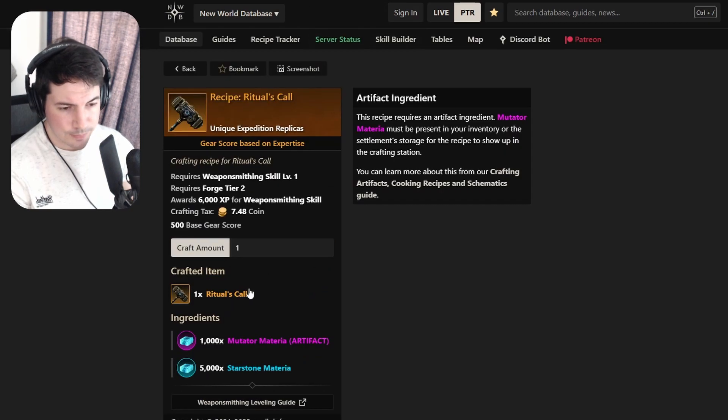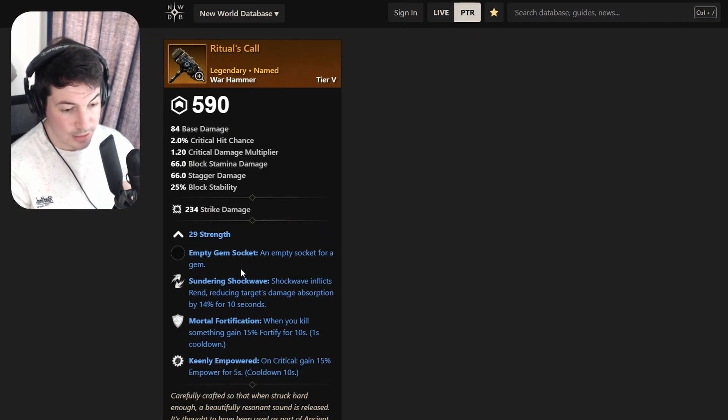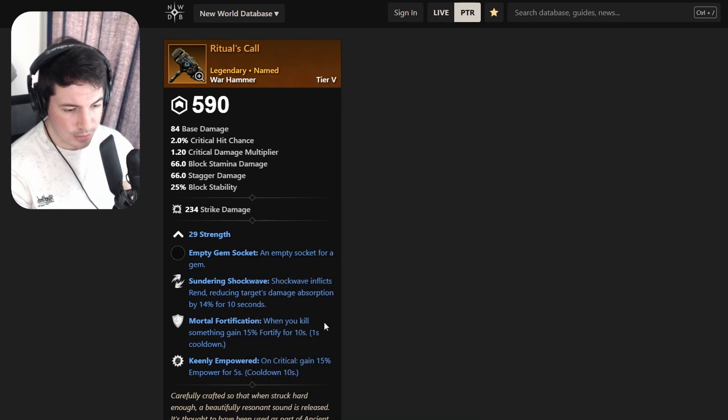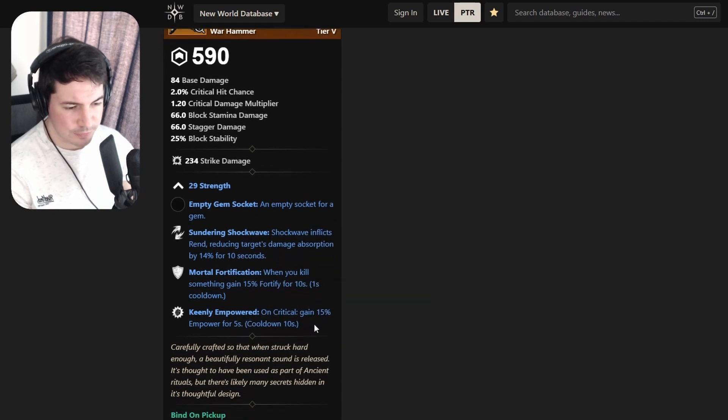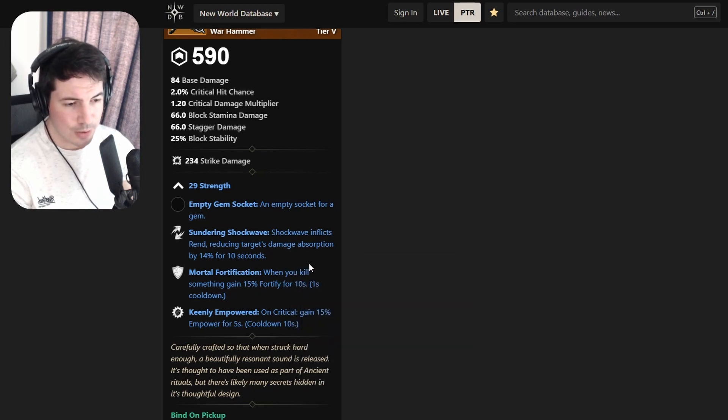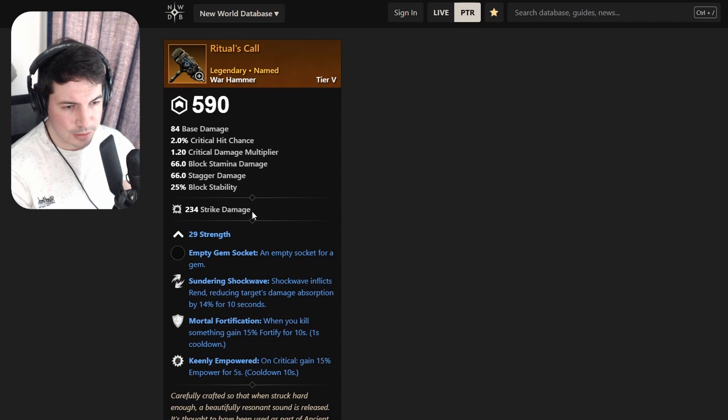Next a hammer - it has Sundering Shockwave, really good, Mortal Fortification (so when you kill something you can fortify, useful in clumps), and Keenly Empowered. However Keenly Empowered was recently nerfed and no longer persists on weapon swapping, so that's pretty bad. You can get something better, like the one with Taunting Strikes and Sundering Shockwave from a boss in Brimstone - a decent two-perker.